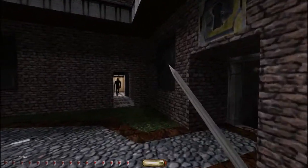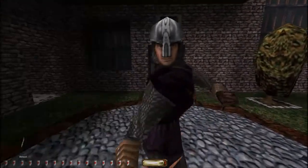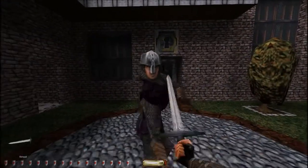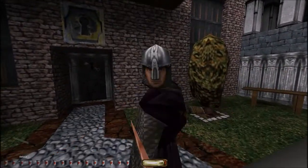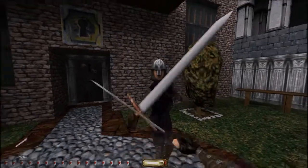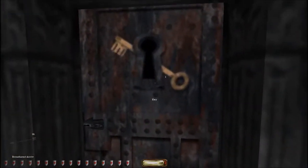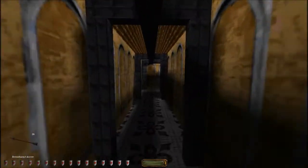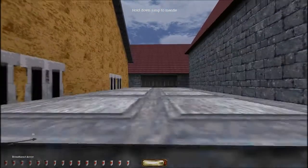There we are. To practice against your partner, enter the cobbled sparring area. There we are. In this hallway to get to your next test. Climb the rope by jumping onto it. Good job.